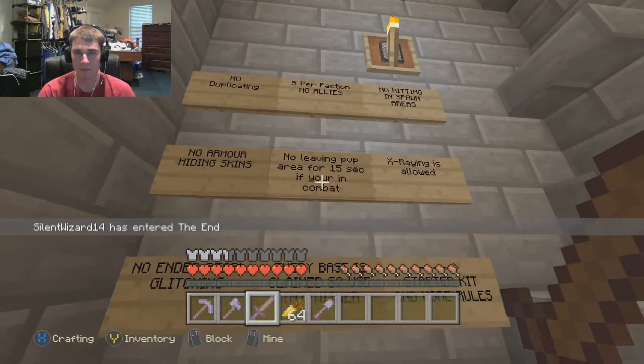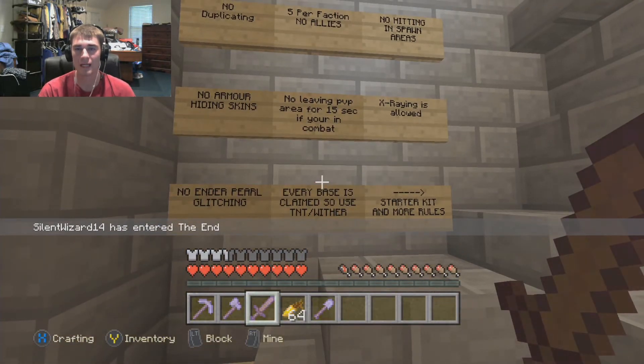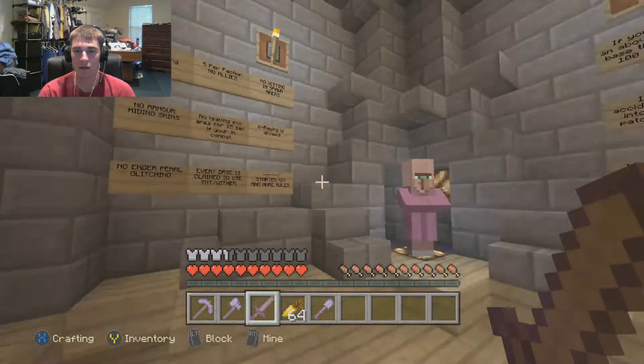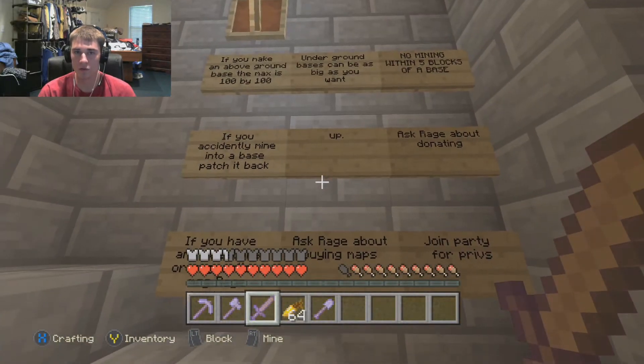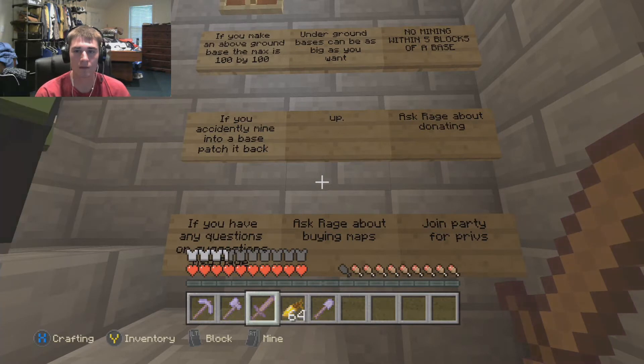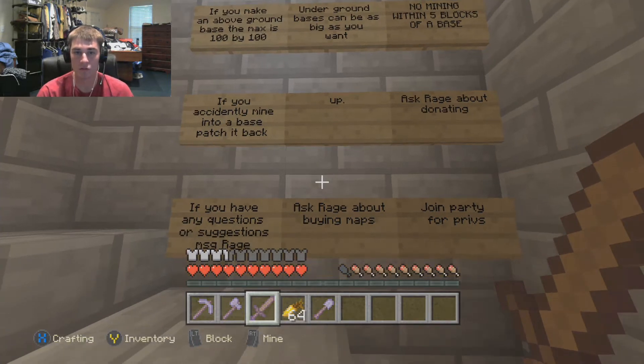We'll go over here and read the rules — it's basically the same as everything. One thing that's definitely different is x-ray is allowed, that's a little different. Every base is claimed, so if you have an obsidian base you have to use a wither to get in. And if you make an above-ground base, it's maxed at 100 by 100. If you want to donate, ask Rage.